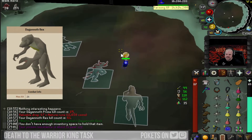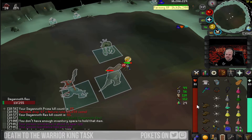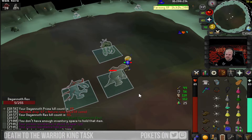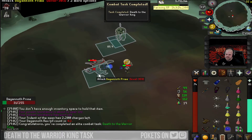You can typically out-eat Rex and Supreme's attacks. When you run to the middle, make sure each of the other kings hits you — they can be zeros, but you just want to make sure they hit you. Then DPS down whichever one you're on and you should get the task notification, and you're all done.